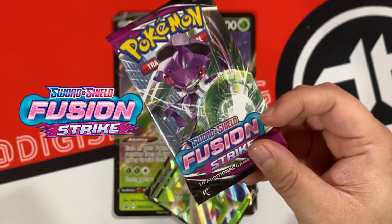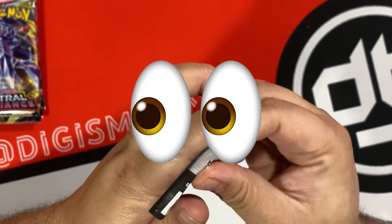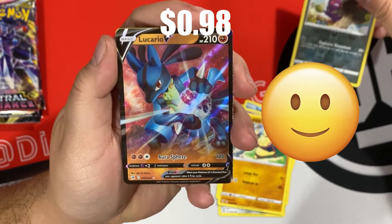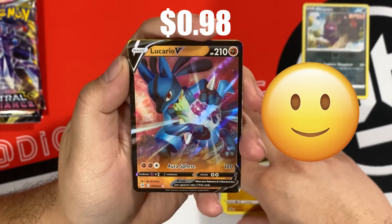The packs are 1 Fusion Strike, 1 Astral Radiance, and 2 Lost Origin. Let's see what hits this box has. We got a Lucario V — let's go! At least there's a hit in the box. It's all you can ask for with a box that has 4 packs.